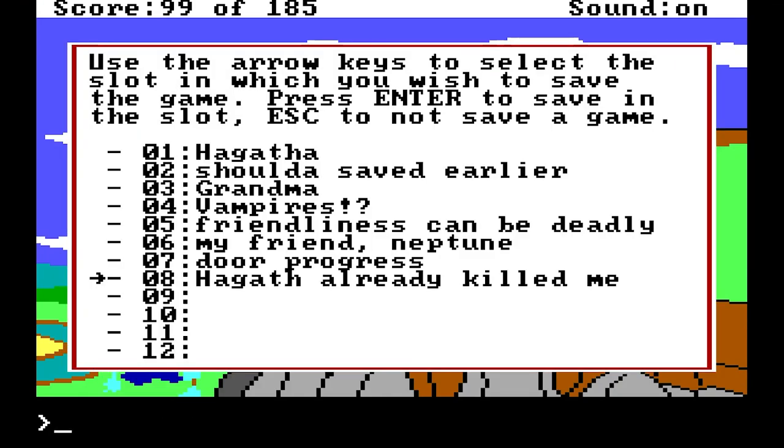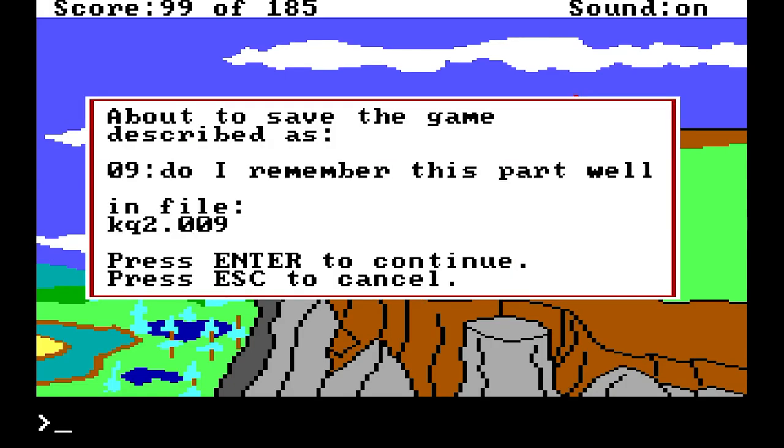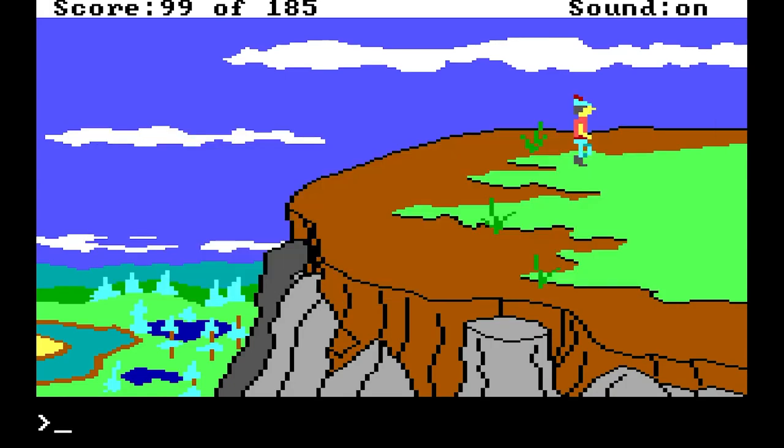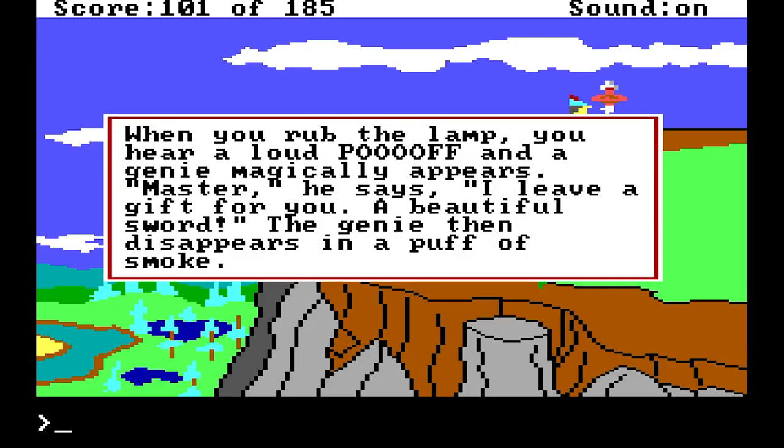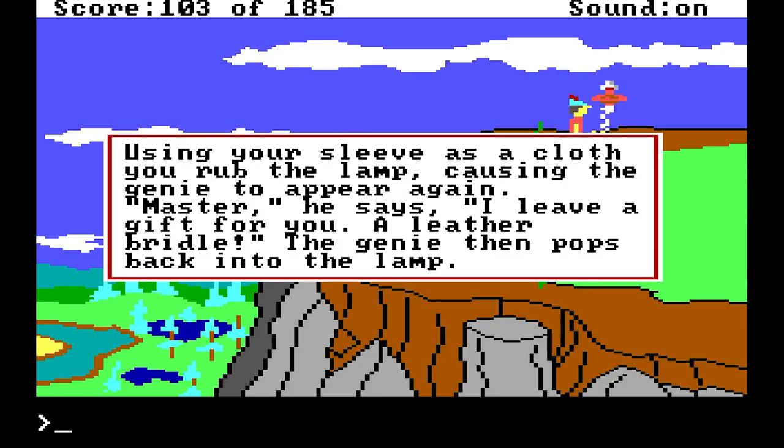Let's save real quick because I don't remember this part quite well. We should get three wishes, right? Rub lamp again. This is a good sign. "Master," he says, "I leave a gift for you — a beautiful sword." The genie then disappears. And one more time — dance to the music. "Master, I leave a gift for you — a leather bridle." The genie then pops back into the lamp.